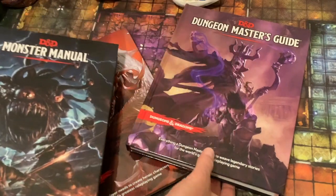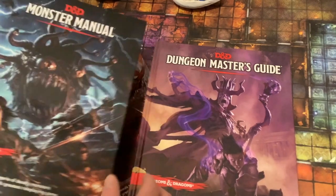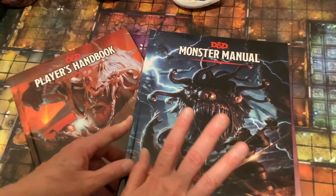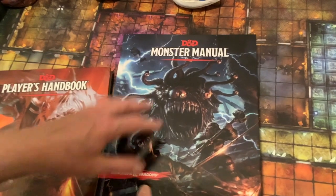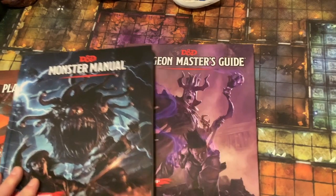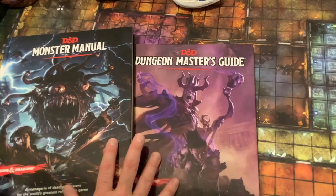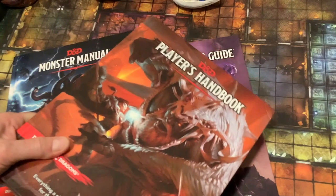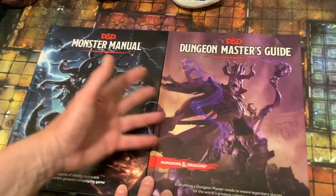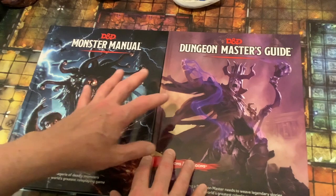To use the Monster Manual you also need to be using the DM Guide. We're going to be using both of these books in this video. It is not possible to simply alphabetically look up a monster — it doesn't actually work that way. We're going to talk about how the Monster Manual actually works, how you can find various monsters, and what the most important table is in the DM Guide to help you do that as a soloist.